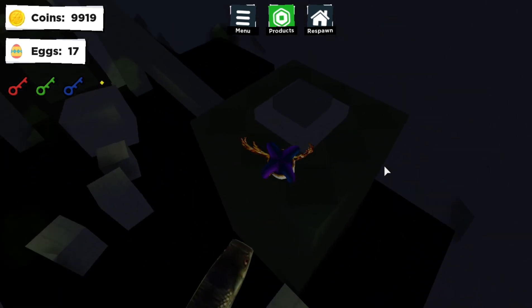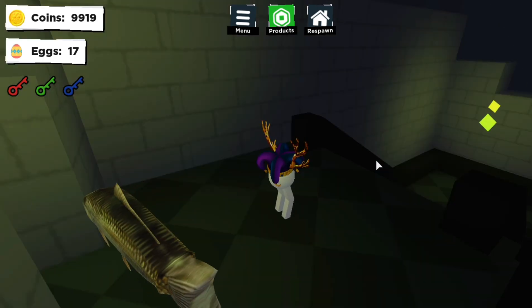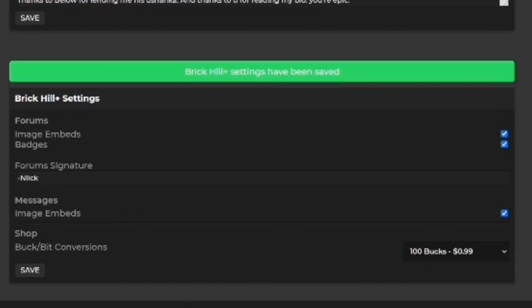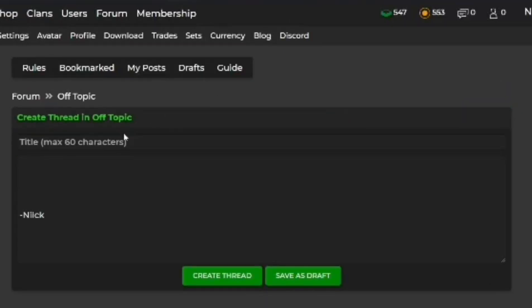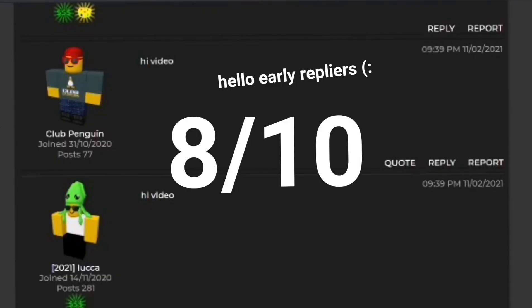Forum Signatures. This one is a pretty self-explanatory feature, and not that many people know how to do it. Just go to settings, scroll down, and see the text box — type anything you want. Now every post or reply you make will have that signature. This one actually works. It's not that useful, but it's still a good thing to add. I'll give it an 8 out of 10.